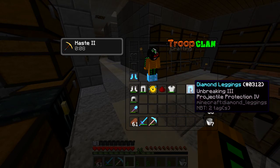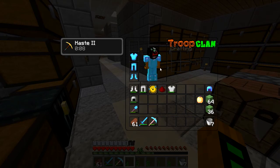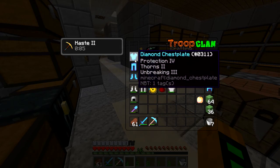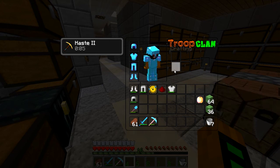Here we got Projectile Protection because I don't know whether or not the little laser beams are Projectile. Here we got Thorns 2 — I randomly went for the Protection 4 on this one and it also threw on Thorns 2. I figured, why not? I figure it's a pretty cheap thing that I could always re-equip if I want to. Plus I can always get Protection 4 on Unbreaking. And then here on our helmet, we got Fire Protection, Aqua Affinity, Unbreaking, Respiration. So we should be pretty fine no matter what.